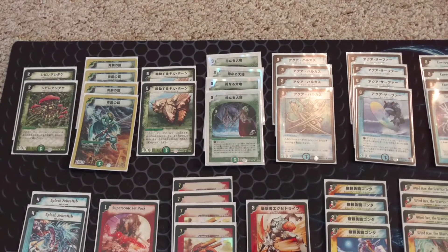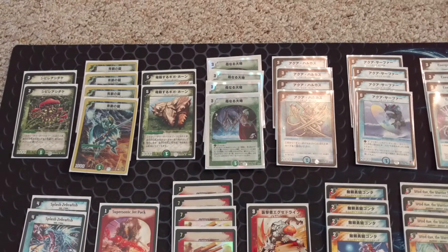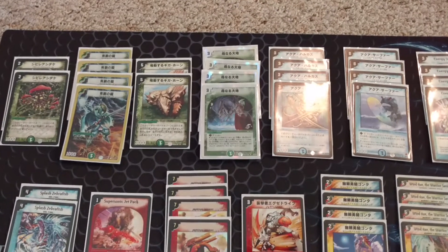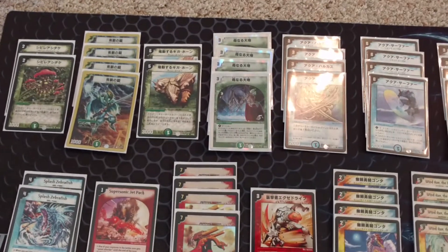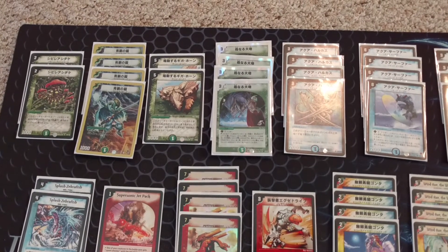Soul Swap provides a pseudo-removal shield blast early if you need it. The problem with Soul Swap is that it's kind of just a minus one every time you play it, so unless you're using it aggressively to push for game it's a bad card. It tends to end up in mana more or less until the later parts of the game when you can start pushing with Twin Cannon.